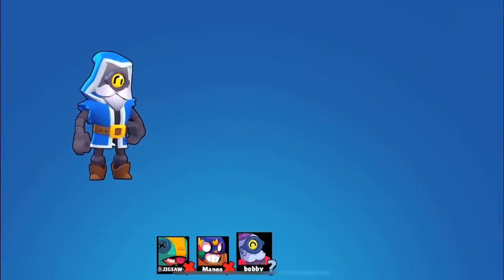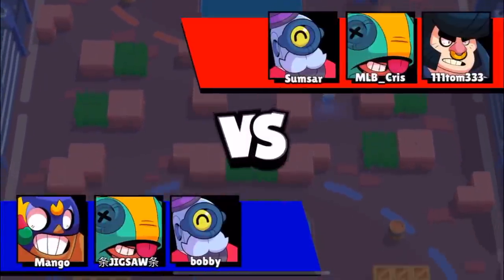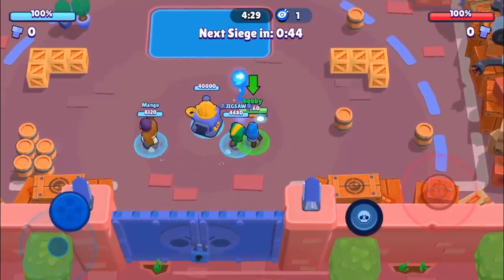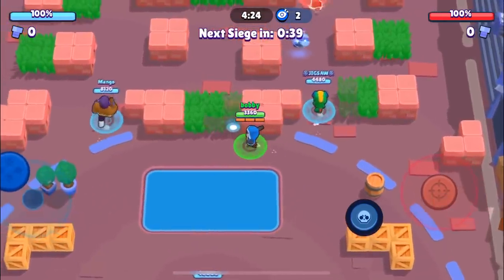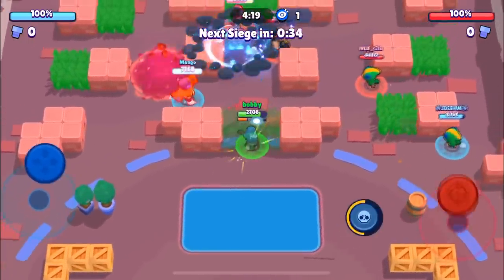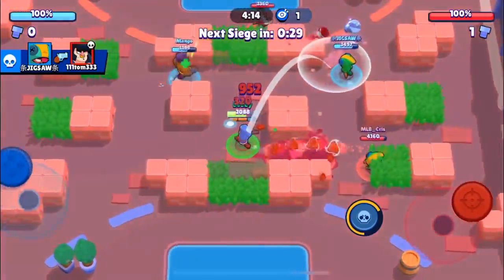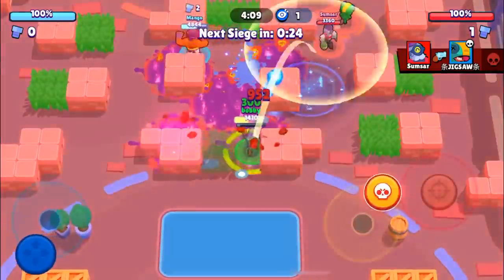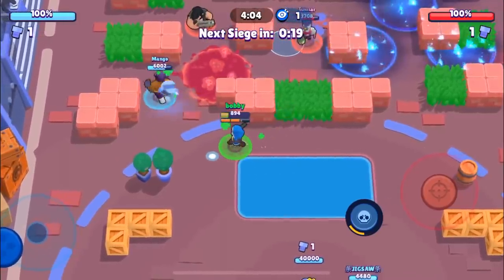Let's hop to the second game. We have a few familiar faces and they're running a very similar comp, so this is going to be a good game. They don't have the wall-breaking strategy, which will definitely help us dominate and show you guys what Barley can do. Jigsaw is going to pick up the kill — he goes down, but he delivered Mango a bolt.